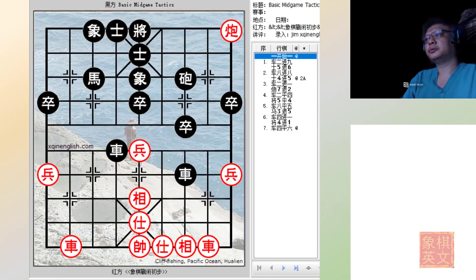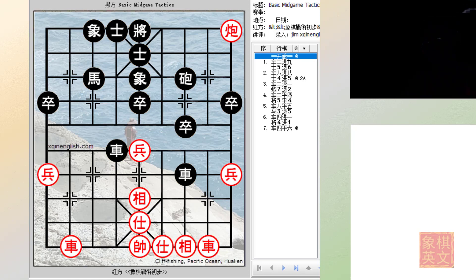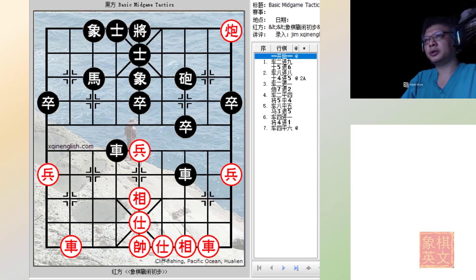Hello everyone and welcome to this week's video tutorial on basic making tactics. Today we will begin a new section on the use of the cannon on the bot rank to initiate a kill. The combinations are many and it is a very practical skill to use, especially when you plan to do a flank attack. Please read the notes at the beginning of the video and without further ado let us begin.